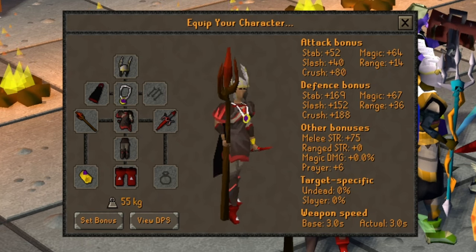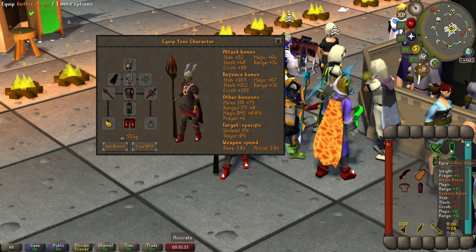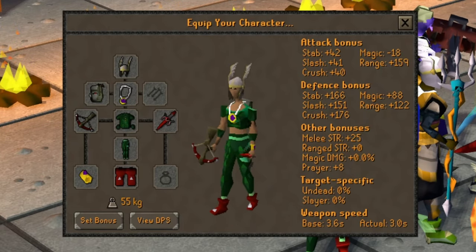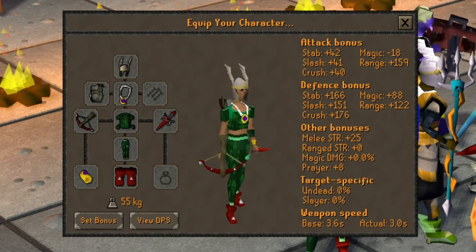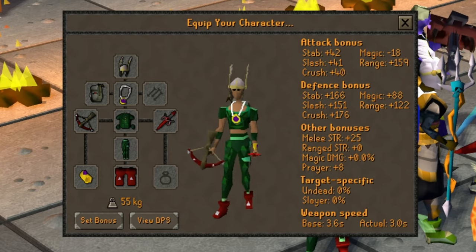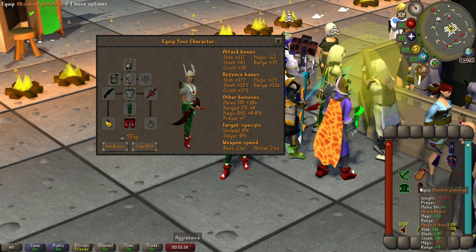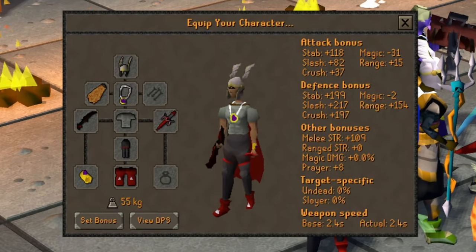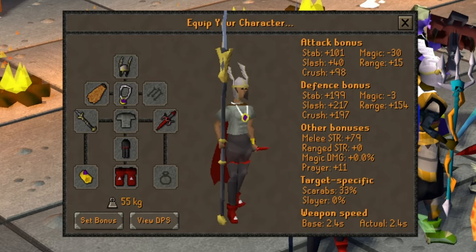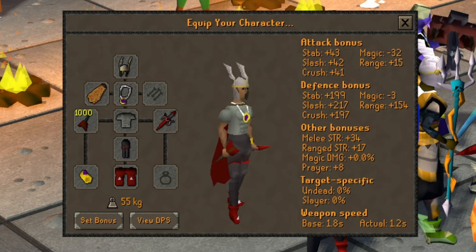Because of its max hit, Iban Staff is probably the best staff you can use up until you unlock tridents. For range switch we have a Dragon Crossbow with Enchanted Ruby Bolts, Ava's Accumulator, and Blessed Dragonhide Chest and Legs. Enchanted Ruby Bolts can hit up to 100 damage, which is really helpful for some of the bosses. Blessed Dragonhide provides bonus prayer compared to regular Black Dragonhide. For melee switch I used an Abyssal Dagger, Fighter Torso, Fire Cape, and Obsidian Legs. If you've completed the Barbarian minigames you should use Neitiznot Halberd instead of the Dagger because it's more accurate and has a prayer bonus.